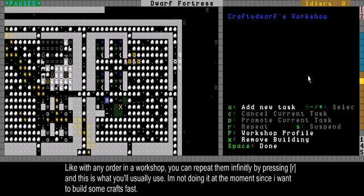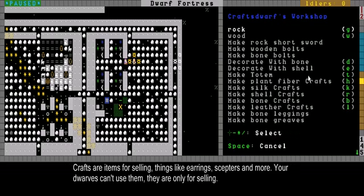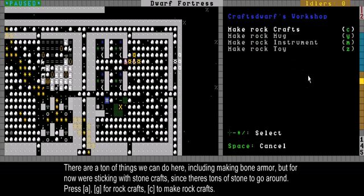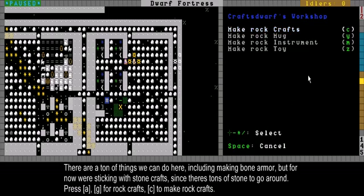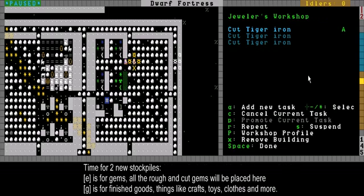I also want to make some crafts. Crafts are simple basic items just basically for selling. You can't do anything with them yourself but you can sell them, and they're worth more than your normal craft, at least for rock there is. So let's make some rock crafts. Those 4 crafts will hopefully be encrusted with these tiger irons.